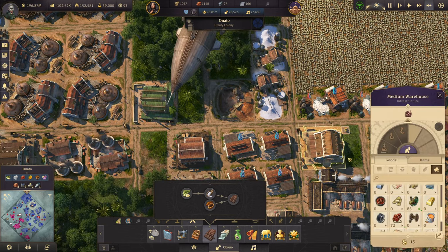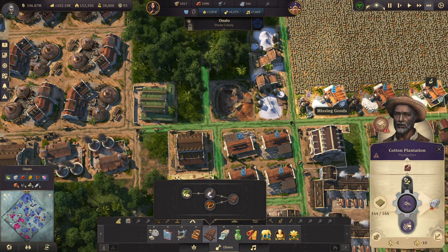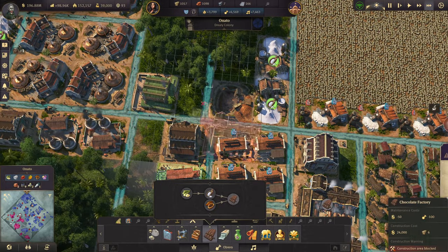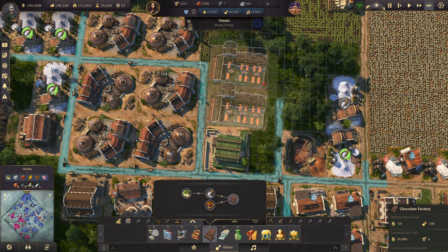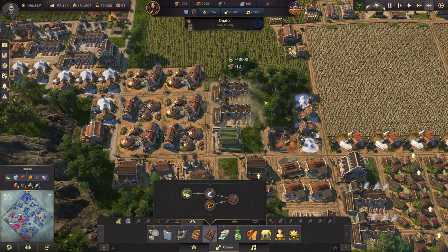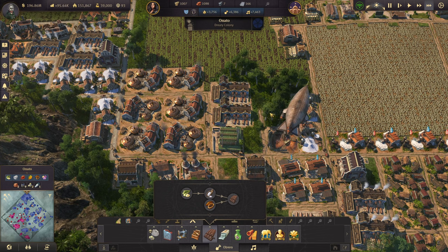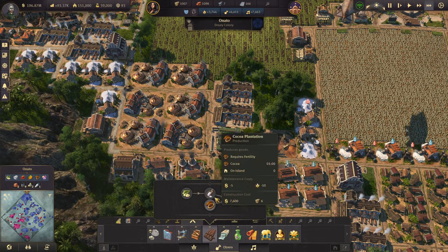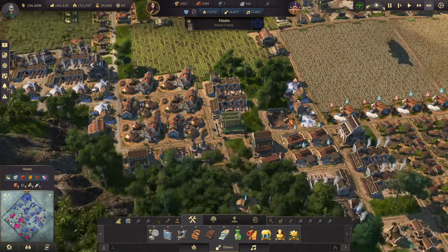I think we'll need to upgrade these warehouses, maybe three. And then chocolate factories — we can stick two in there. So that's some more chocolate production.